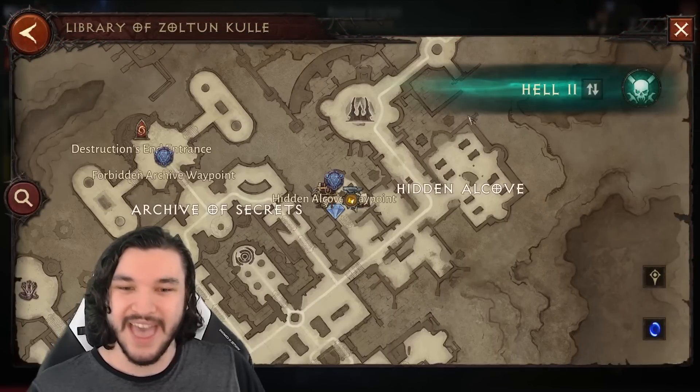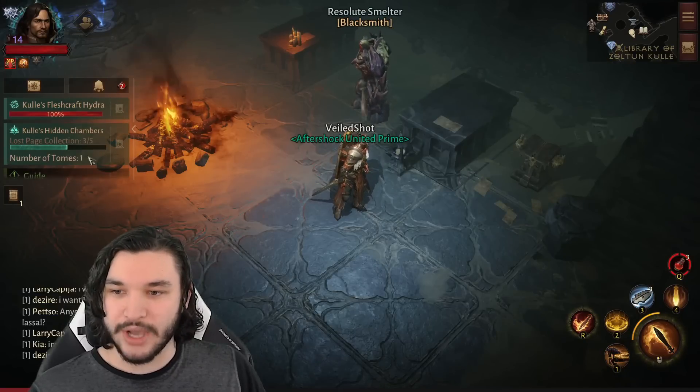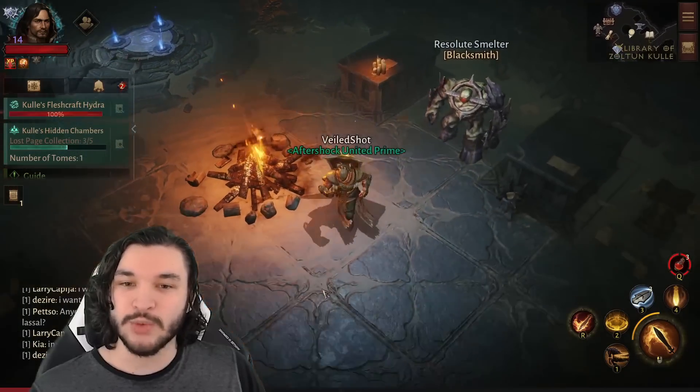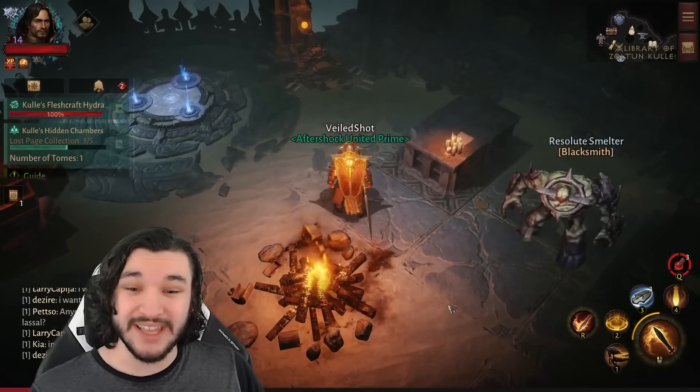When you're on hell one, you can do the lost page collection event in the Library of Zoltan Kulle. This lets you access certain bosses which give you gems for your Legacy of the Haradrim, providing more damage and life, which helps you get into hell two.